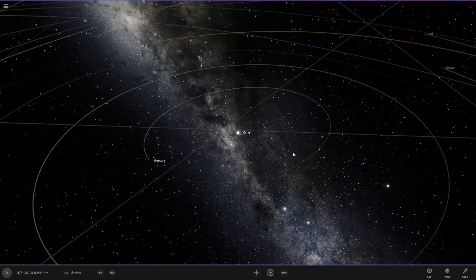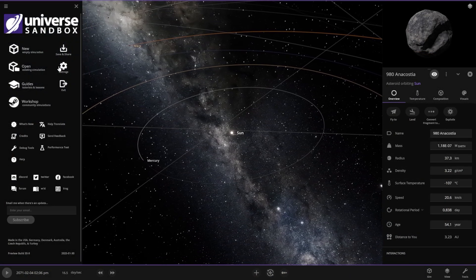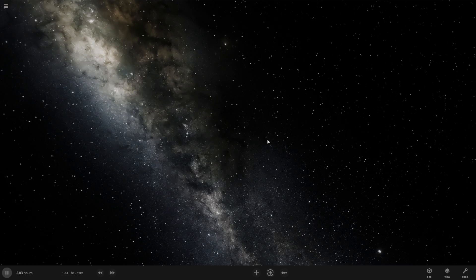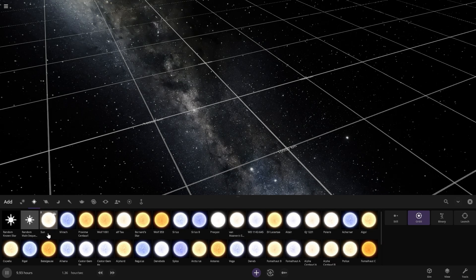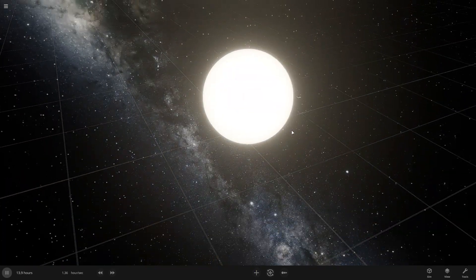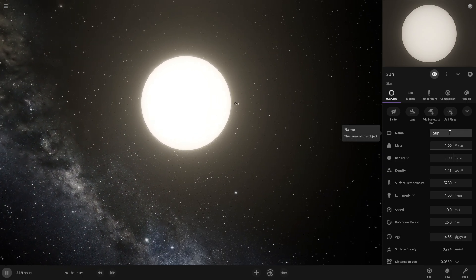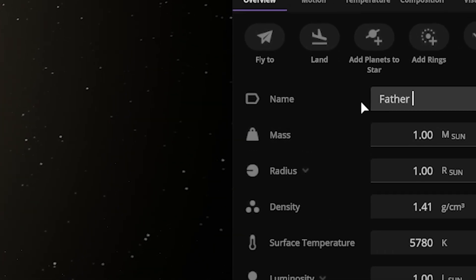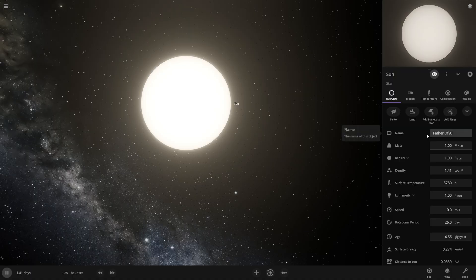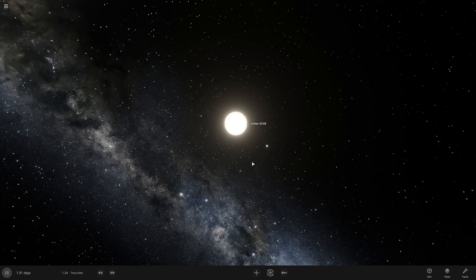For this, I am going to take just an empty simulation — I don't want any kind of object there. So this is just empty, and I'm going to add a star here. I'm going to start with our sun. And you know what's the best thing about Universe Sandbox 2? You can rename your space object. So I am going to name this one 'Father of All.' As you guys can guess, this will be our main object of the four-star system.